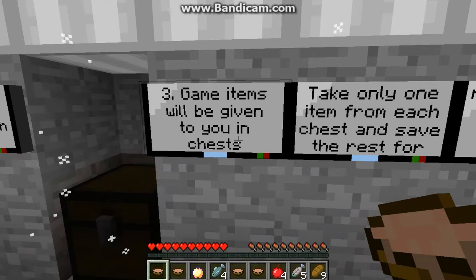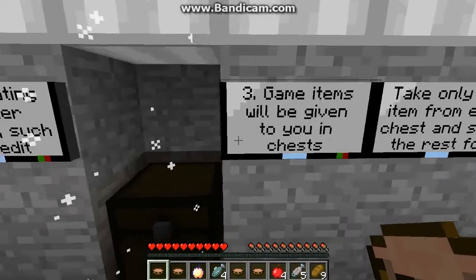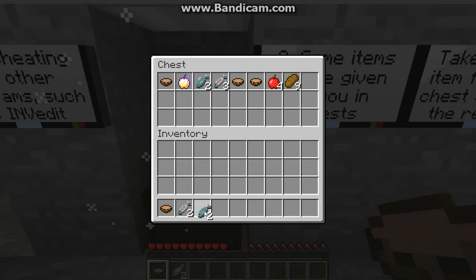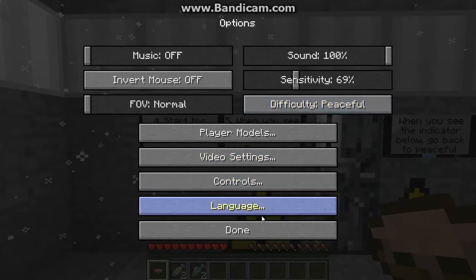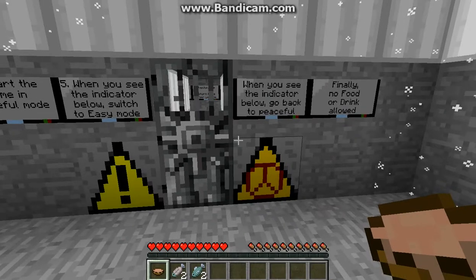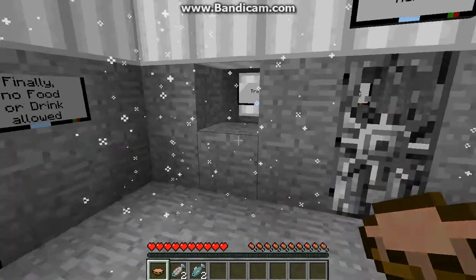Game items will be given to you in chests. I already did that. Take only one item from each chest and save the rest for respawns after each of your inevitable deaths. Leave that. Take half. Start the game mode in peaceful. When you see the indicator below, switch to easy mode. When you see the indicator below, switch back to peaceful. Finally, no food or drink allowed.